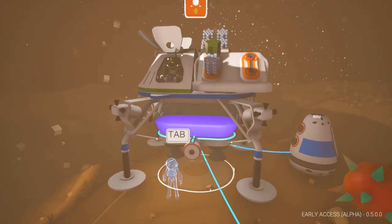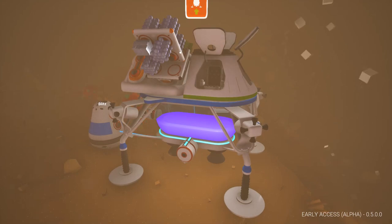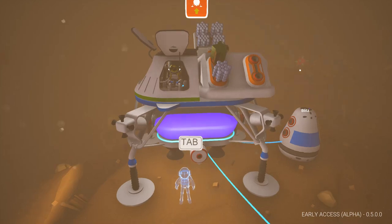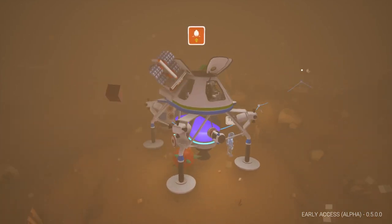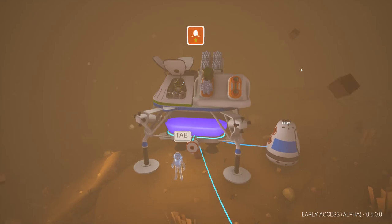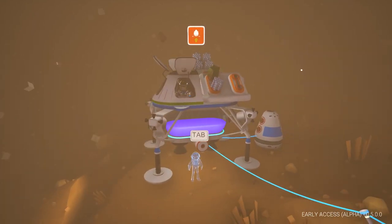Do you think this is the most dangerous planet we've been on? I don't know, I think so. I mean, we've died more than any other time. I think I've died more in this episode than I have in the entire game. Which is pretty impressive! Rocks flying! Rocks and spike balls - this is the most devastating storm in the history of our universe.